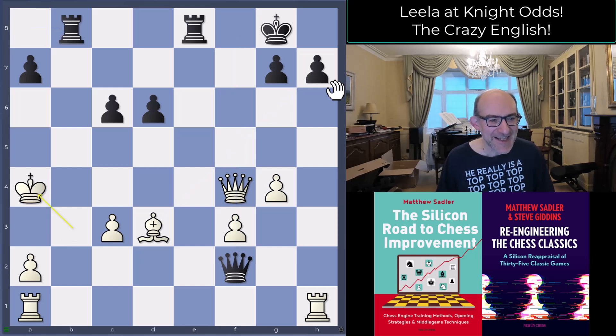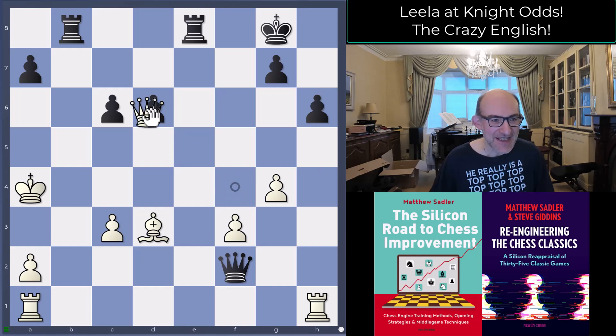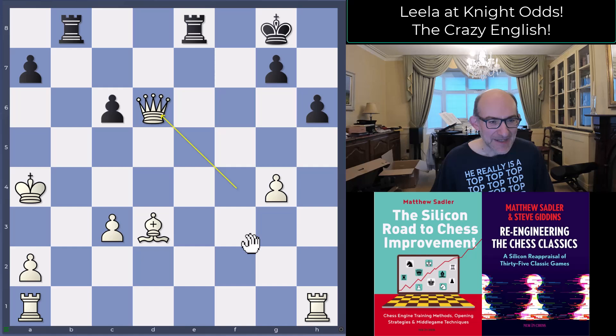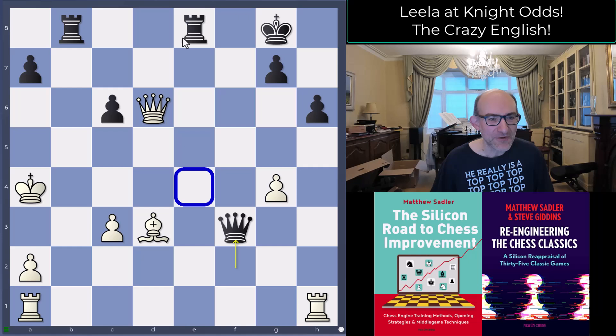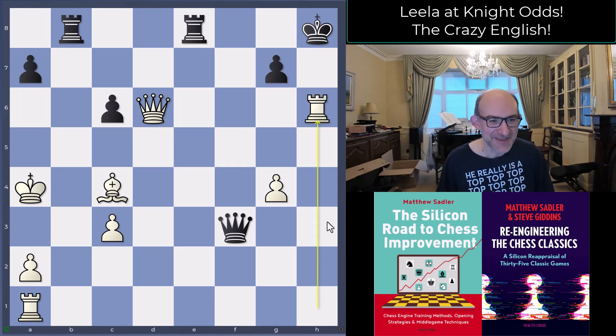After Rb8, Ka4 — and somehow Leela has found a square that's just not checkable, with the bishop covering the c2 square as well as attacking the kingside. Black played h6 and Leela played Qxd6. Black played Qxf3, trying to get a little closer and taking away the f3 pawn to reach e4 as well. But Leela finished off with Bc4, and after Kh8, the very simple Rxh6 was sufficient — because if gxh6 then Qxh6 checkmate.